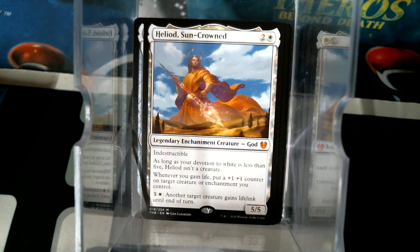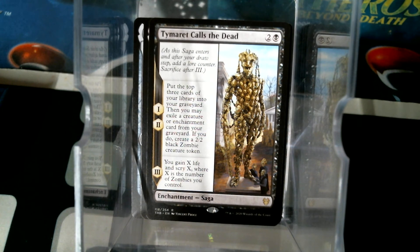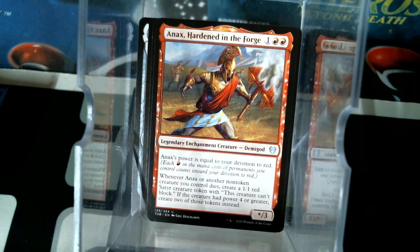Heliod of the Sun Crown, version number 3 for me, so it doesn't look like I'm going to have a hard time. I may actually put Heliod in the Daxos deck because Daxos is going to care about the devotion. I don't know if I'm going to build Heliod separately or not. Soul Reaper of Mogis is the foil, Dream Trawler is the rare, Anax is an uncommon - that was a decent pack indeed.